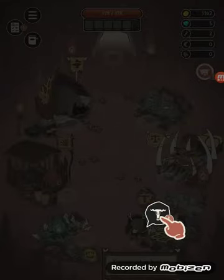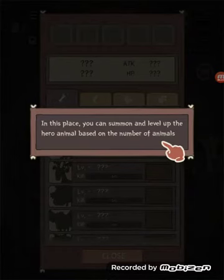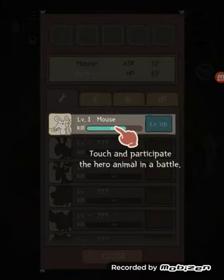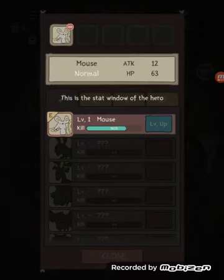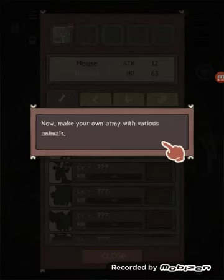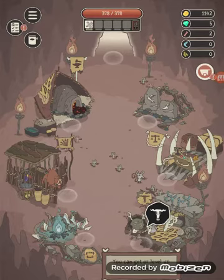I imagine as we get later in the game there's going to be so many animals running around. In this place you can summon and level up the hero animals based on the number of animals you have. Let's level these mice up. 'Hero will revive after a certain cooldown after it dies.' Okay, you can get or level up hero animals.